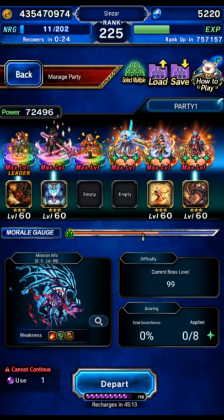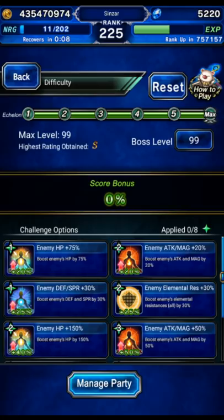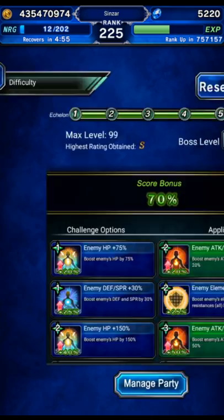Hey guys, we're going to be going back for another simple Asta clear. This one is going to be pretty budget, but it is using Louise. So this clear is for those of you that have not gotten a kill yet but do own Louise. The rest of the team is very easy to build. We're going to go ahead and turn on the attack and magic modifiers just for bonus points. This won't influence the clear at all — it doesn't make the boss any bulkier. We're not taking damage anyway, so this literally changes nothing other than giving you a tiny amount more bonus points. There's no reason not to do it for this clear.